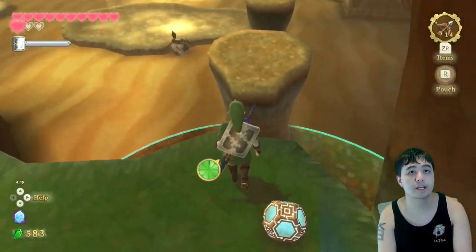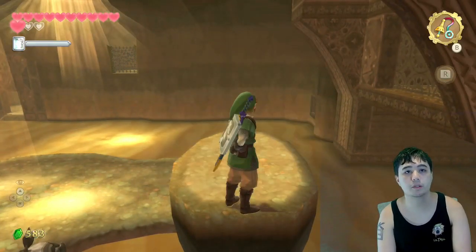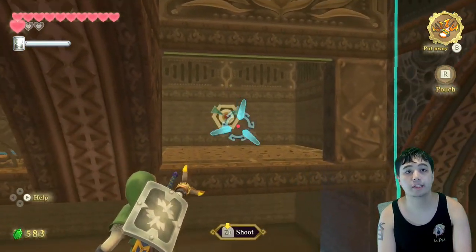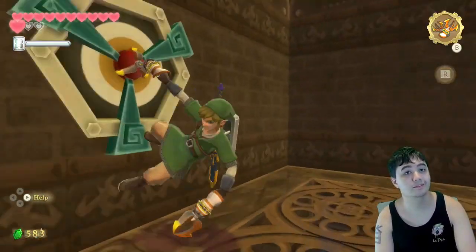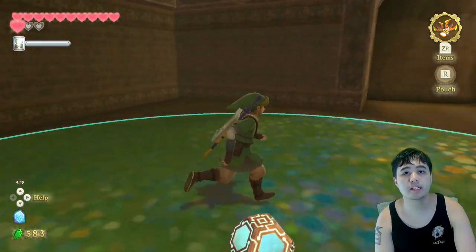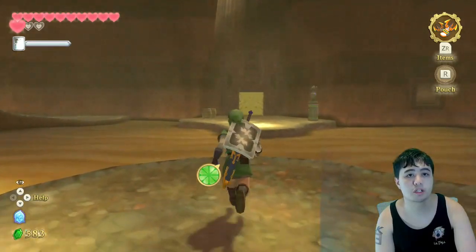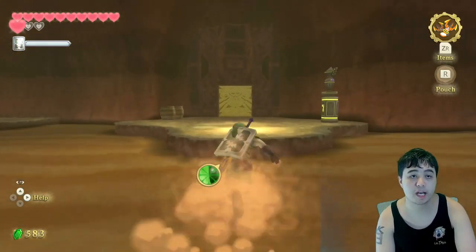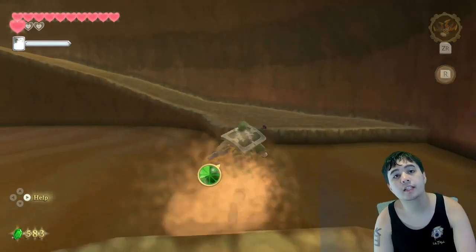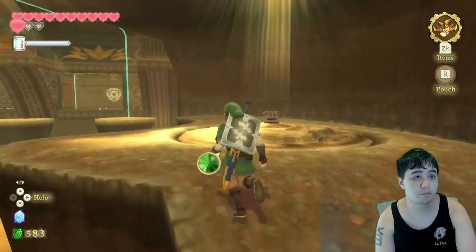Here we go. Drop this on down here, jump on over this way and jump on over here. Oh nope — not the whip. I need this. And right over here, this is what I need. Maybe I need to place it somewhere in the middle so it'll open the door but keep the platform there at the same time. Like, where I just left it? Let me see if that works. Almost ran out of stamina right there. That would've been bad.